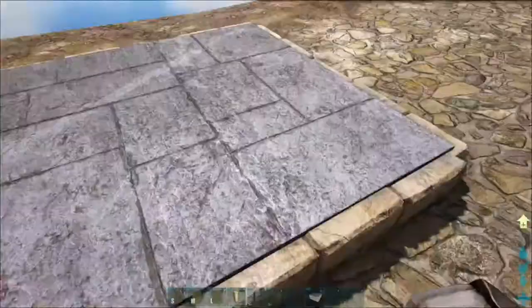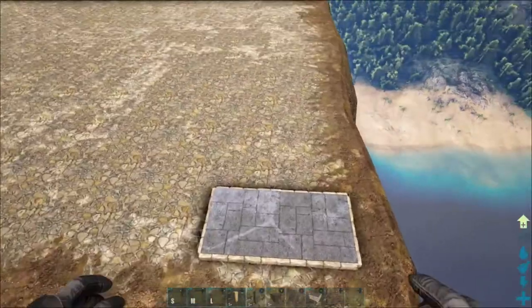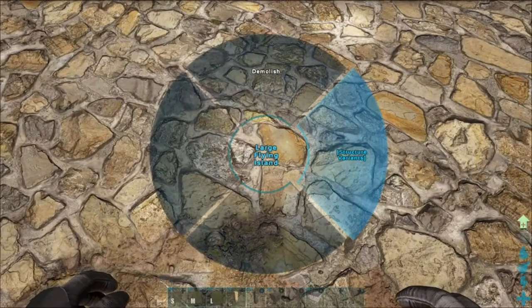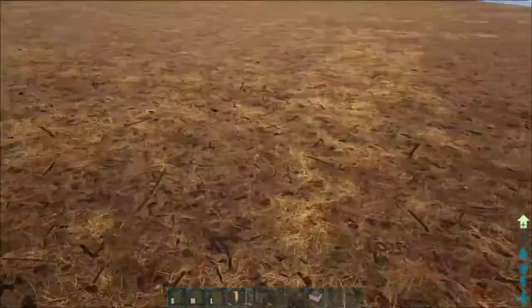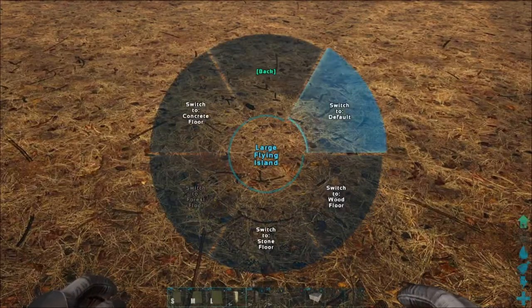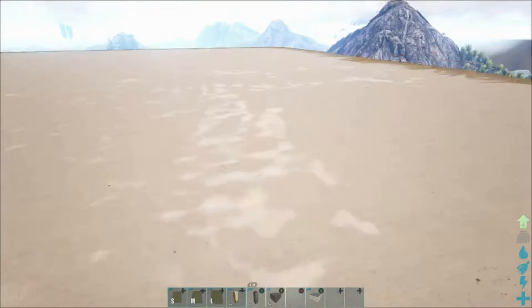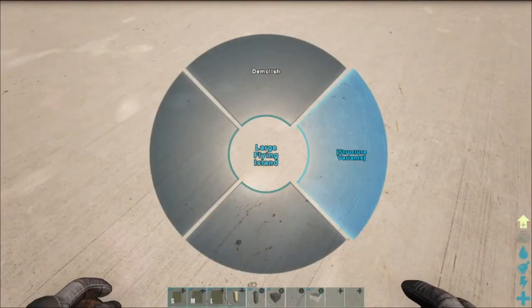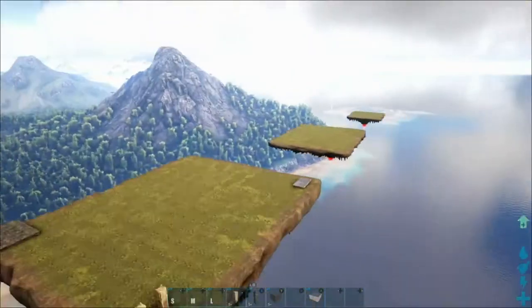You could probably build a pretty nice castle on a floating island with that stone floor. Now on to forest floor — kind of like a redwoods floor feel. Then we've got concrete floor, which I thought looked like snow at first. And back to the default grass floor.